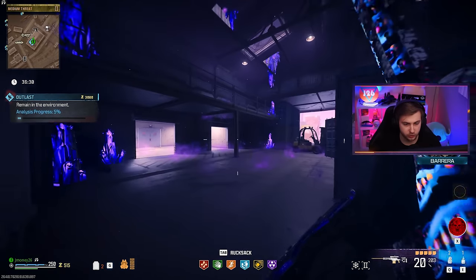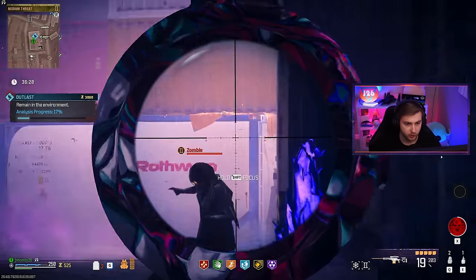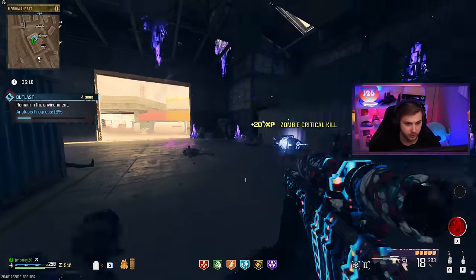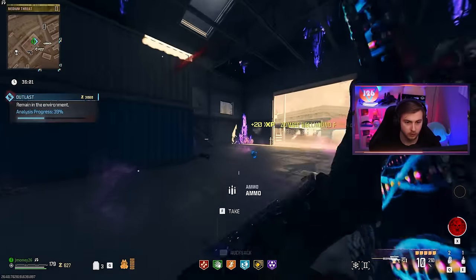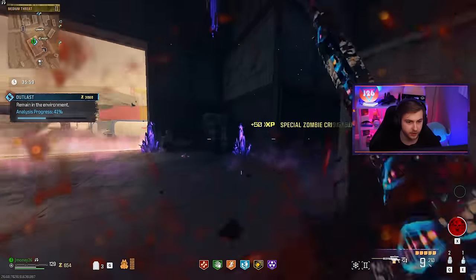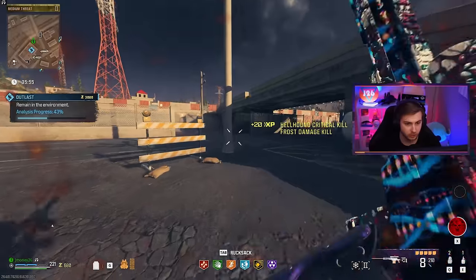I'm going to do my classic strat of getting this up to like 50% first, and then we'll step out and see if zombies spawn. We also got to make sure we're trying to get critical kills here — I don't want to fall behind on those. Oh, is that a Mangler? That did kind of nothing to him. Oh wait, that was a two-shot kill actually!